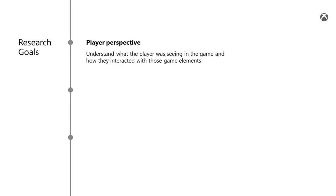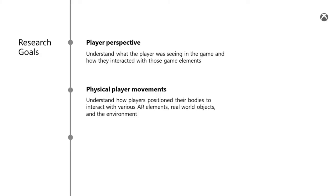As a user researcher, my goal was to understand three main aspects of the player experience in Minecraft Earth. First, the player perspective — what was the player seeing in the game, and how did they interact with those elements on the screen? For example, when they started building in AR, which area of the build plate were they looking at through their phone screen? What blocks were they selecting, and how were they placing the blocks when creating their new home? My second goal was understanding how players position their bodies in order to interact with various AR elements, real-world objects, and environments.